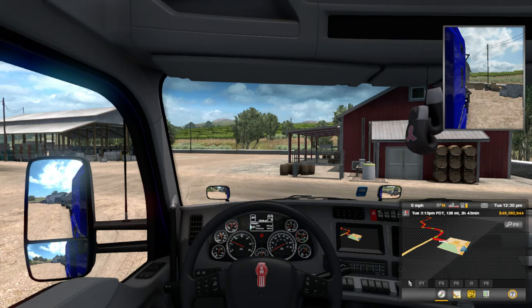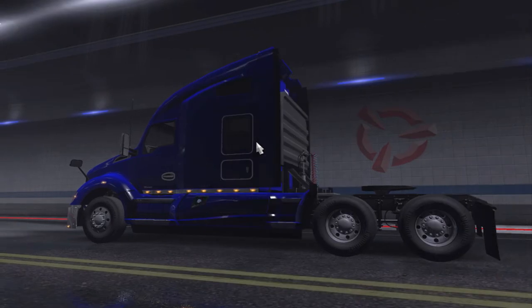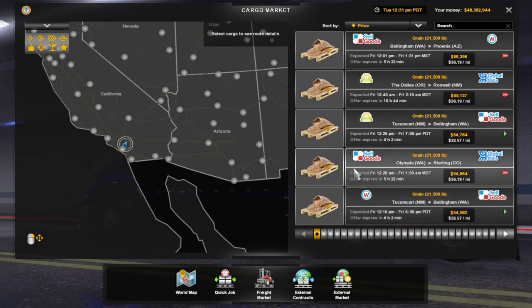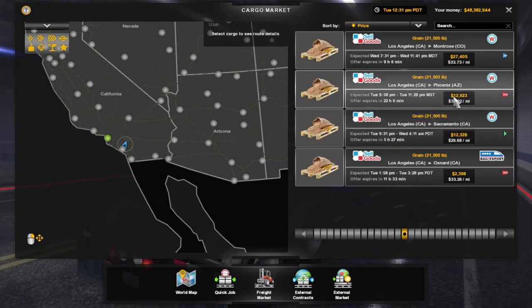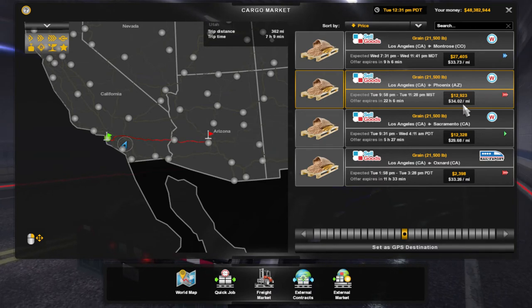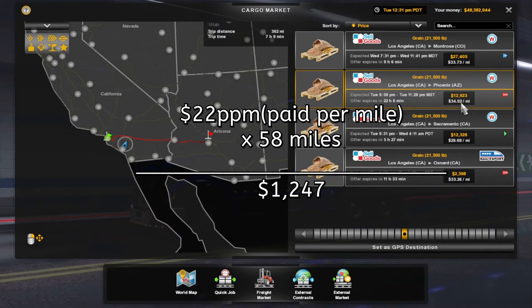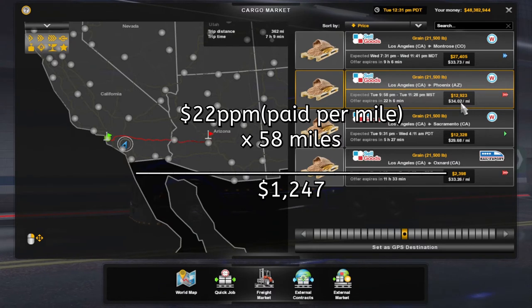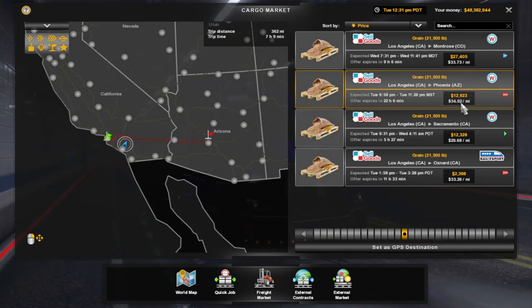Could you figure out how much you're getting per drop? Yes, and I'll show you that now. It all comes down to your PPM. So — I'm going from Carlsbad — say this load: 22 miles at my rate, and it was 58 miles. For this load I'm getting $1,200 — well, $1,276. That's how you can figure out how much you get not for the whole load, but for this one drop.